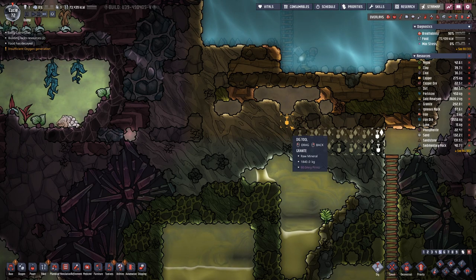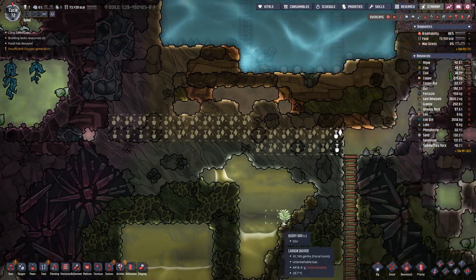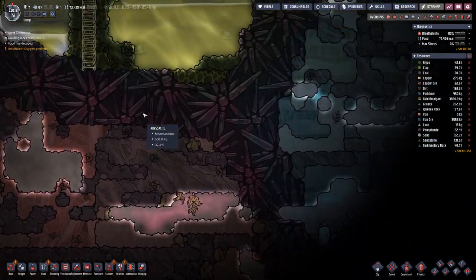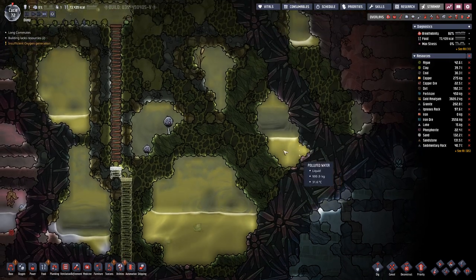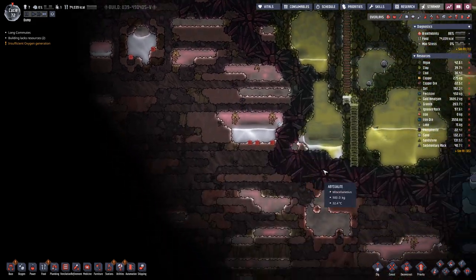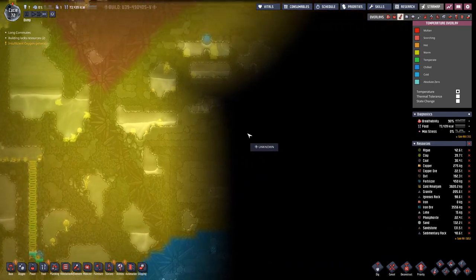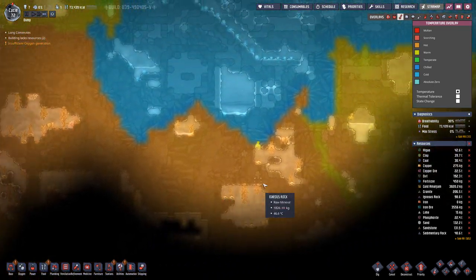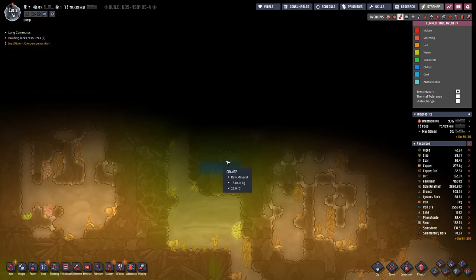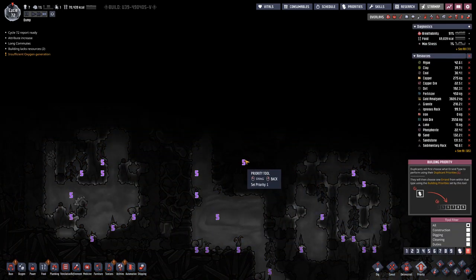Maybe let's also dig a bit in this direction. We are trying to see what surrounds us here, and we are especially interested in any kind of geysers or volcanoes. Up here we have something — let's see what this actually is.